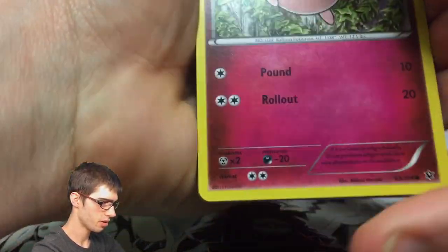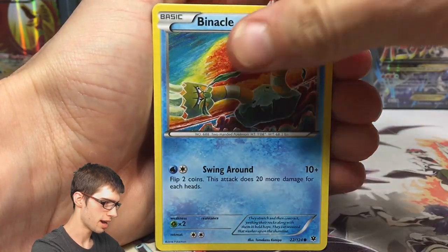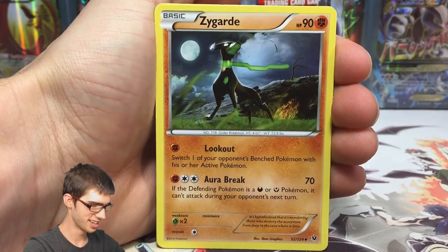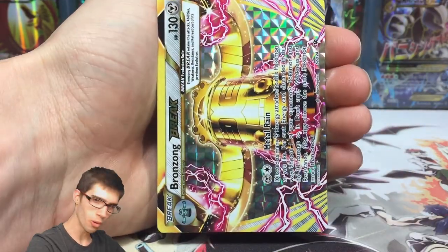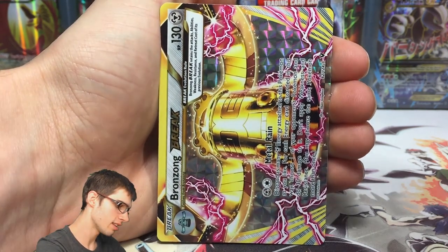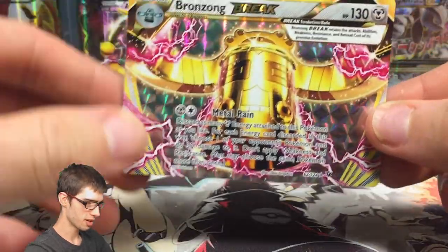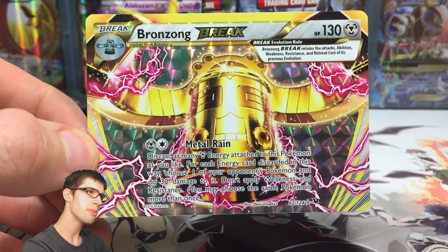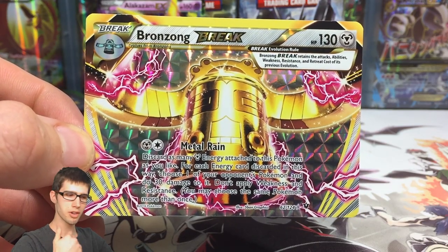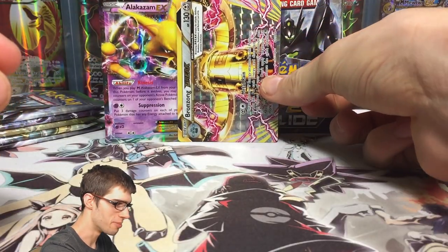We've got a Jigglypuff, a Meowth, Binacle, Snubull, a Snivey that wanted to go for a run, Zygarde, Bent Spoon, Altaria Spirit Link — and we got a Bronzong Break! This card actually just looks good. Out of the breaks in the set, Lugia is the favourite, but Bronzong looks really nice. I was thinking before I opened this box that if I got any breaks I'd probably want Bronzong and Lugia, but I've got a couple of Lugias already. Maybe another Delphox. But yeah, cool — we got a Bronzong Break.